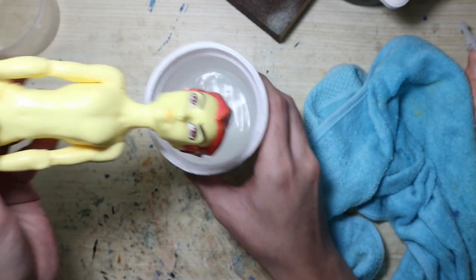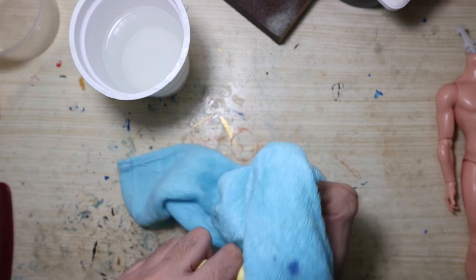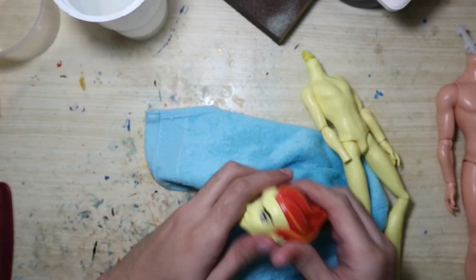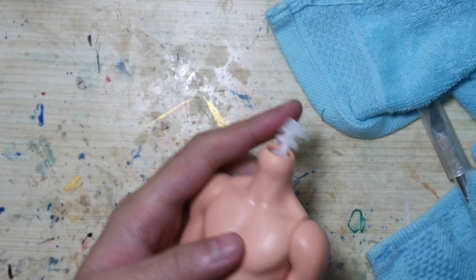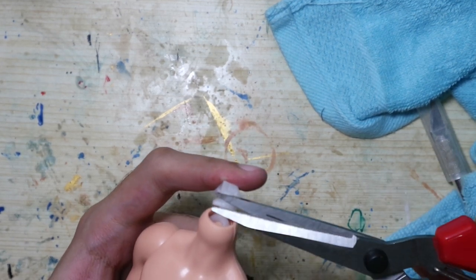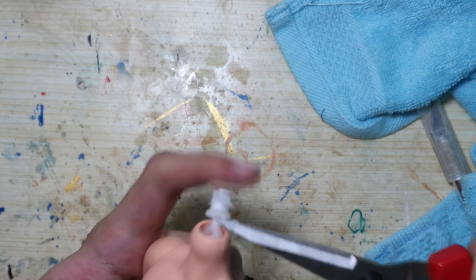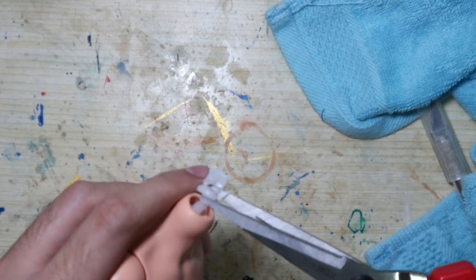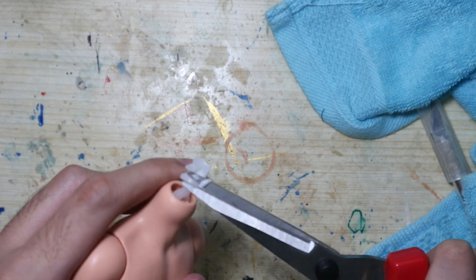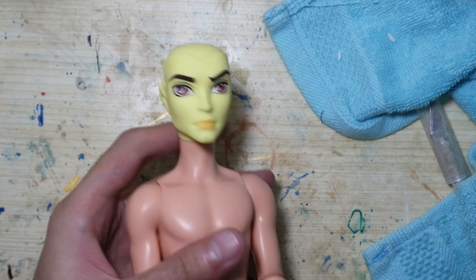Remove both of their heads. I asked around how to put a Monster High head on an Ever After High body and people suggested to enlarge the neck hole, but to be honest I'm scared of doing that because I might go overboard. So instead I did the opposite — I trimmed the neck peg because I figured if I trim it too much I could just patch it with epoxy. And it worked.